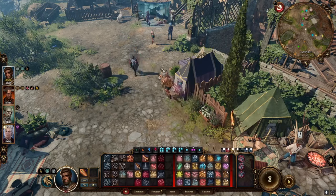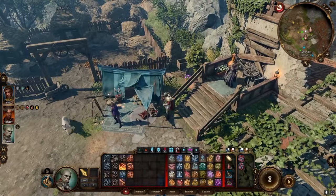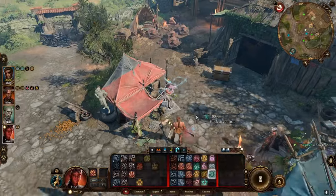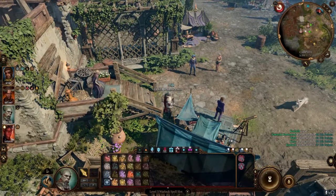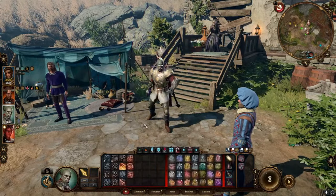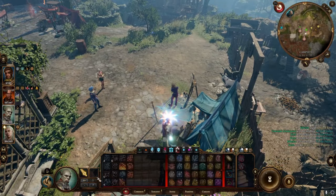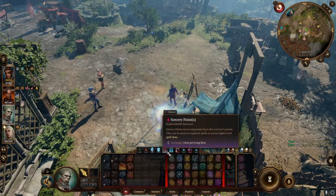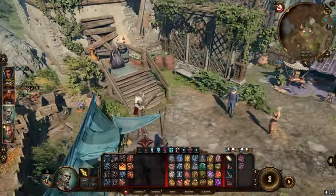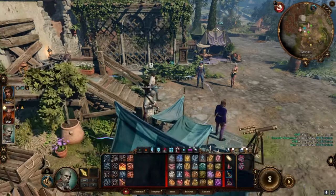We did it with Astarion — let's dismiss him so we can make more Sorcery Points. She has two levels of Bard, so she can do that too. More Sorcery Points! More coffee! Let's drink! Drink your coffee! Already 74 points. That Song of Rest — we're looking at the maximum possible. More Sorcery Points!